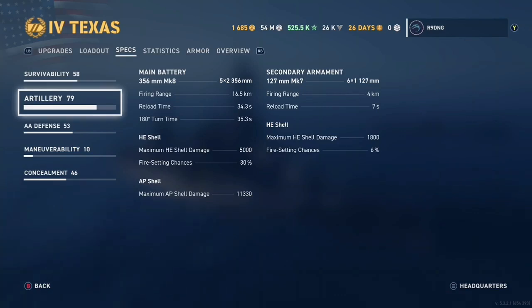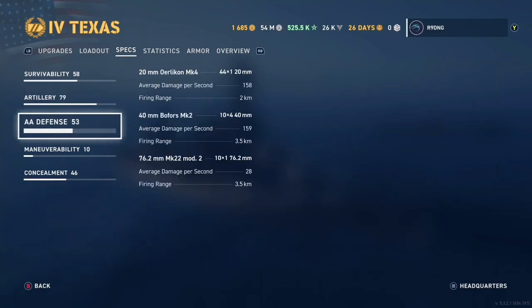Please do not build this ship for secondaries, they absolutely suck. Moving on to our AA defences, this ship is absolutely formidable in this category, however please remember this ship is equipped with absolutely no long range AA suite and even your longest range AA guns only reach out to 3.5km.